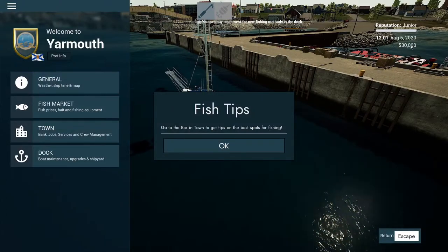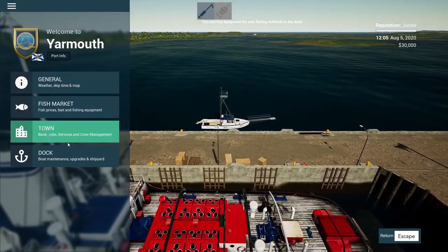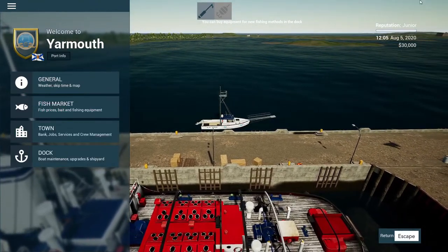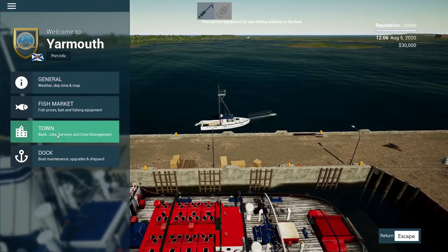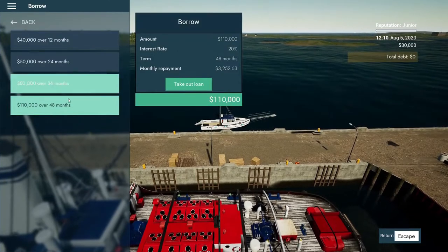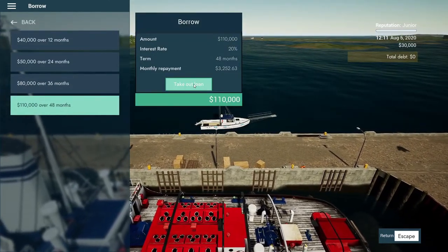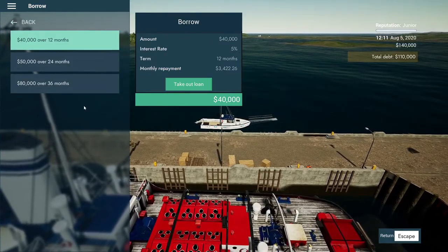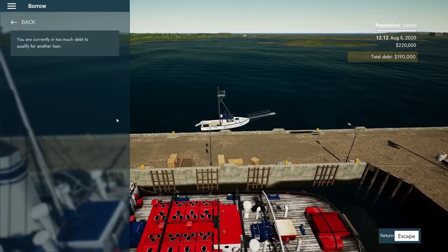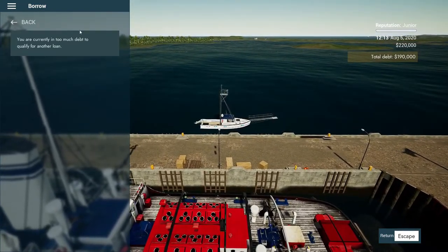As you can see, we start out with $30,000 right there. First thing I recommend we do here with our Mickey is we want to upgrade this thing, but we don't quite have enough money there with $30,000. But since we got $30,000, we actually can get a little credit with the bank. Let's just go ahead and take out the whole $110,000, and if we end up not using it all, that's fine. Let's take out the loan. We could actually get a little more — let's take out that $80,000. Now we got $220,000.